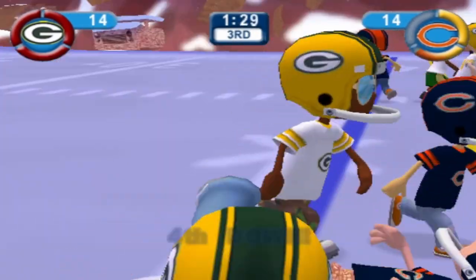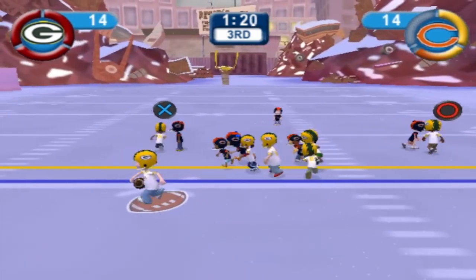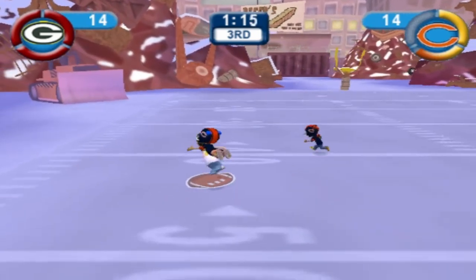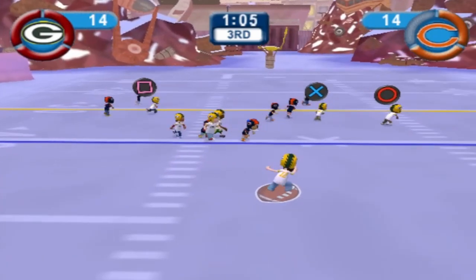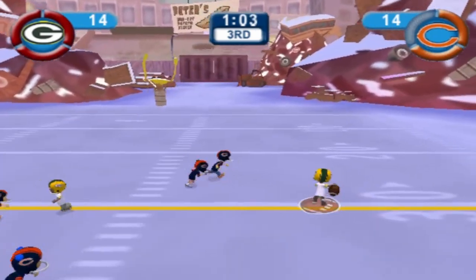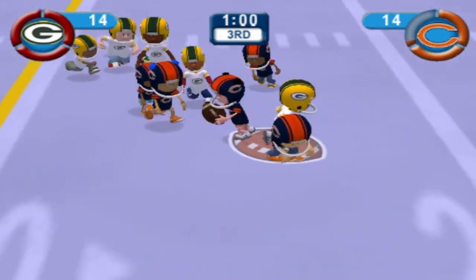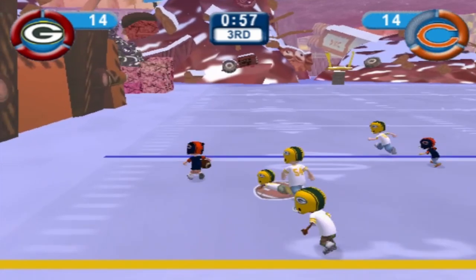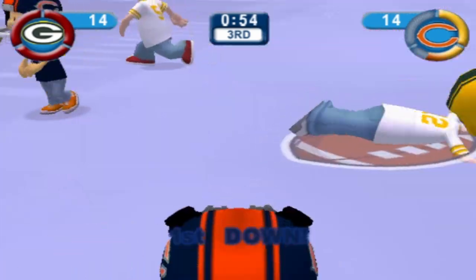Brady on third down is gonna be stopped short, bringing up fourth and two. We're going for it again — Brady takes it to the left side and picks up a first down. From the 40 now, empty backfield. Brady rolling out to his right to Chicago Robinson, who has it, but he's gonna put the football on the ground and Chicago's gonna recover. That's the Chicago-to-Chicago connection we don't want — his second fumble in the last two games.